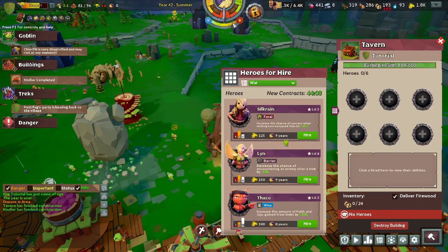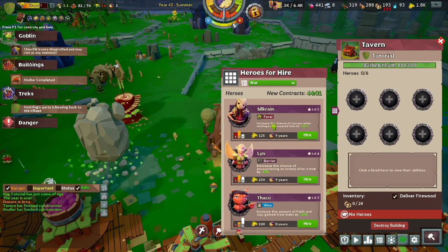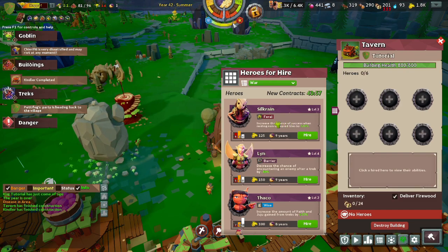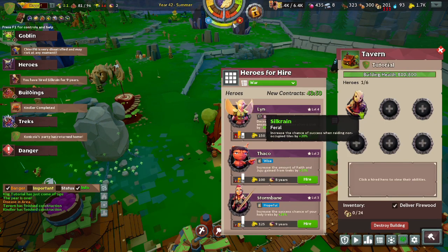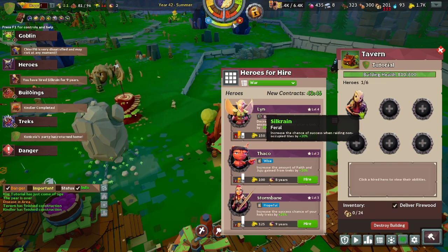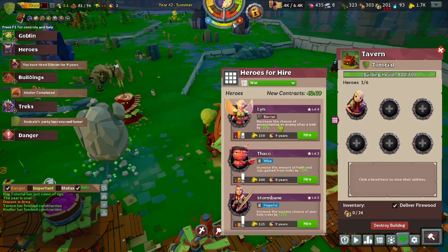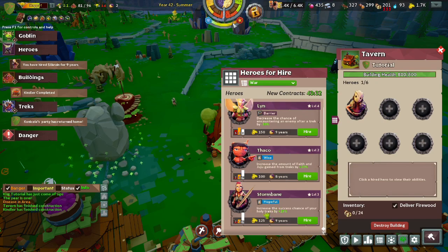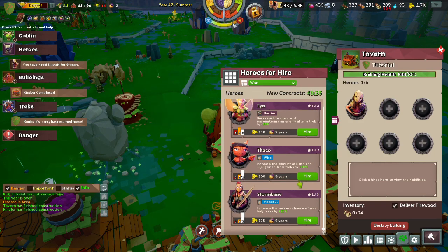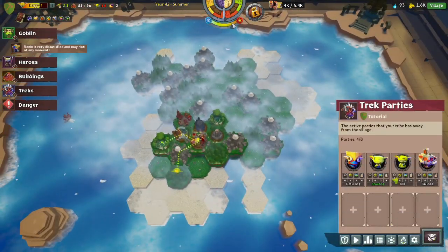Personally, I think I'm going to hire Silk Rain, because currently we have our warlord raiding nearby uninhabited tiles for supplies — Silk Rain can do that even better. We can just constantly send Silk Rain out for endless raids against neighboring tiles and we will never run out of food. This one decreases chance of encountering an enemy. Thaco increases the amount of Faith gained from treks. Stormbane increases the next chance of Holy treks. We do have a lot of excess money, so I'll get Thaco as well since our Elder is going out on Holy treks right now.